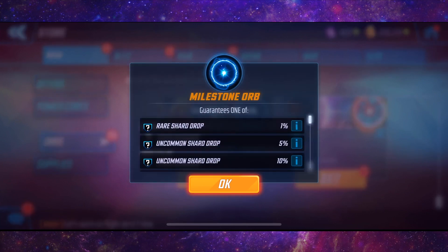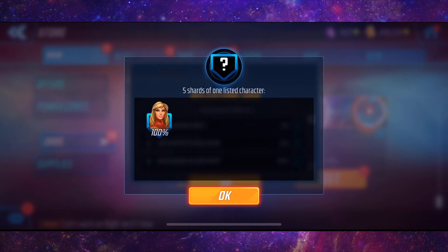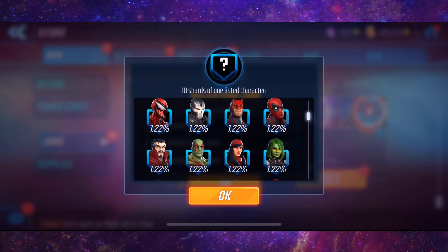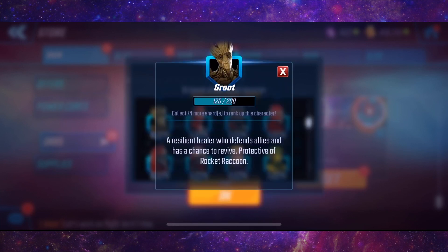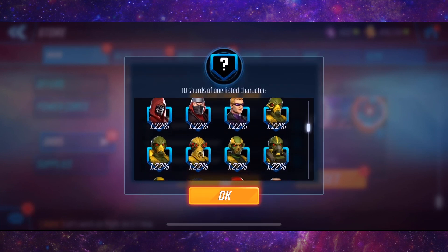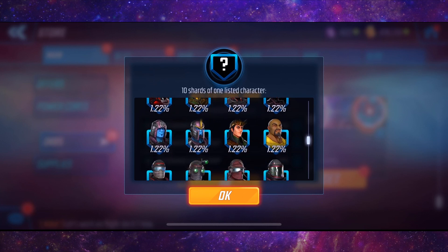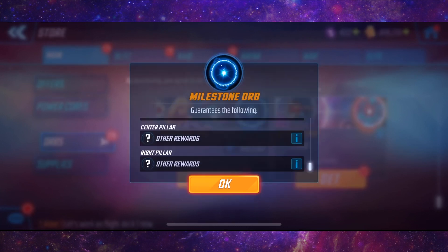From the Rare Shard drop is obviously Captain Marvel, who we really really need — I haven't even got her at 6 stars yet. Looking at some of the other drops: Carnage I really need, I've got him — well, he's nowhere near 7 stars. Also Groot would be a really good one to get, up to 6 stars. Maybe Loki as well. Let's just see what we get, because I'm excited to see.